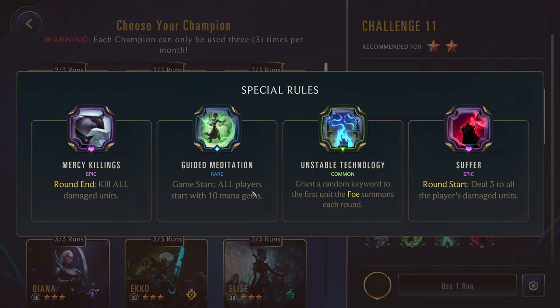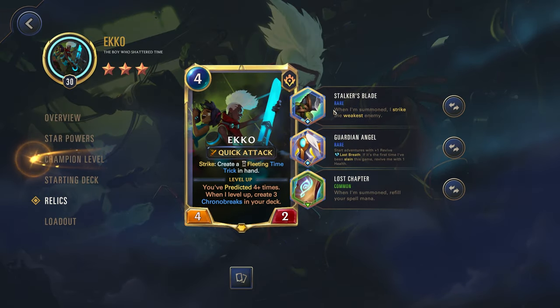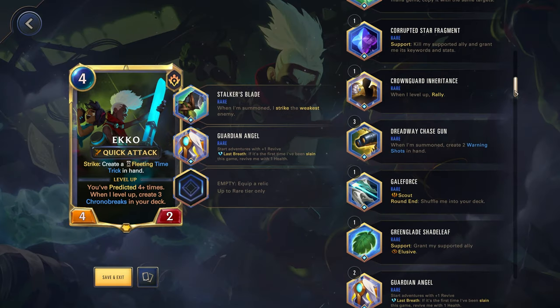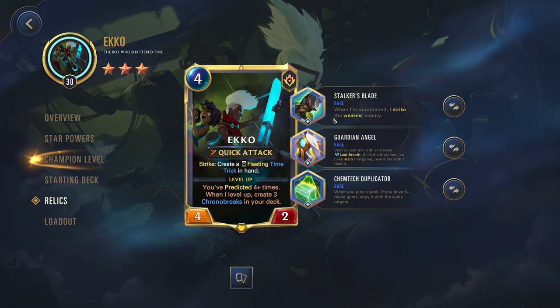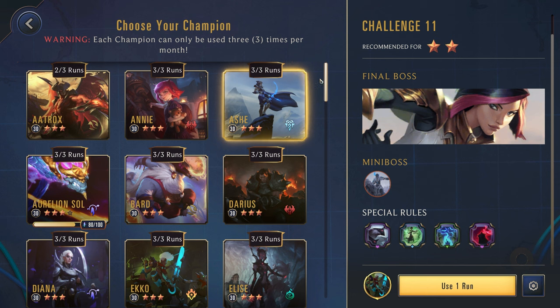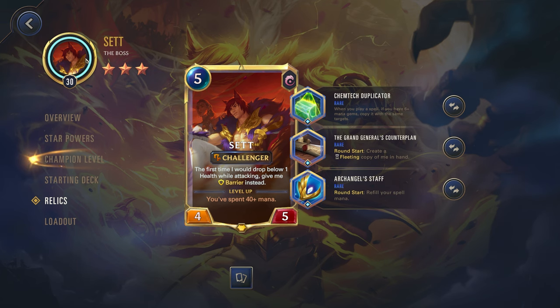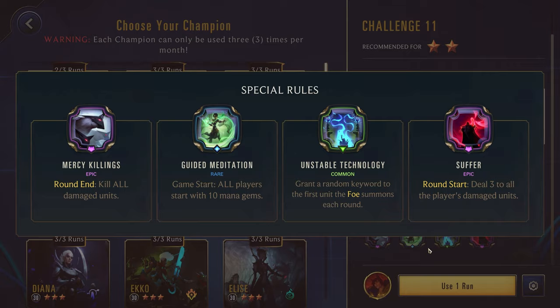I think I might break out the echo with chemtech duplicator potentially. Let's see what we can make for an echo build. Right now we're using guardian angel, which we do like. I think let's maybe swap this out for a duplicator, and I think we will actually keep the guardian angel since he's probably gonna die at some point. So stalker's blade, guardian angel, chemtech duplicator. Actually, I think I'll probably just go for Set — Set is very good for chemtech duplicator. I'll use him and try to dominate because of that guided meditation.